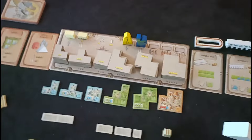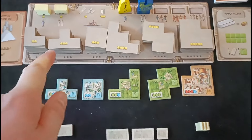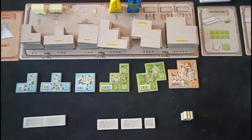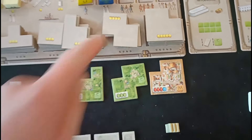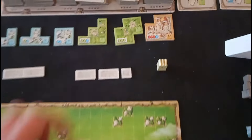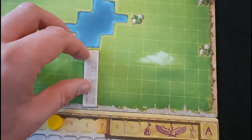On each player's turn you will have the option to buy something from the display by spending currency. For example, on my first turn I might want this building here, so I'd spend four coins — you can see this one costs four. I'd move my board up four spaces to show how much money I have left, take that tile, and place it on my player board. The first time you place a tile you can actually place it together with a road because you get given a bonus road.